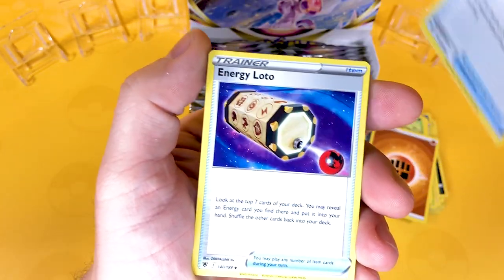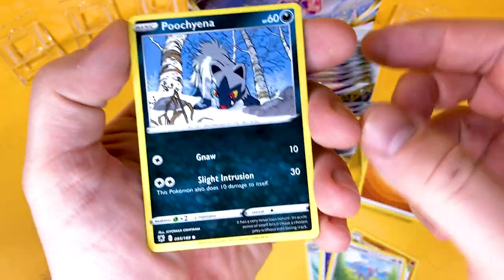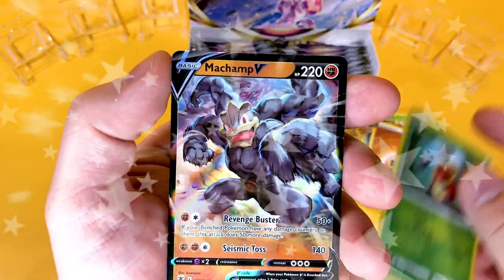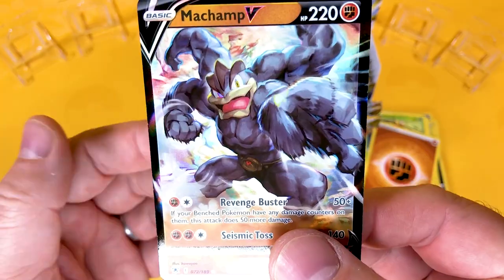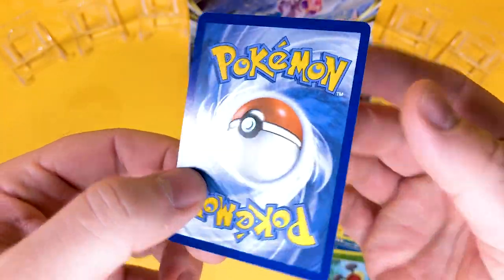So we've got Fighting Energy, Featherball, Energy Lotto, a Hippopotas, a Glameow, a Poochyena, Swinub, a Qwilfish, a Petilil, a Reverse Kricketot, and we've got a Machamp V. Look at the lovely artwork — he's just going to grab your Pokemon cards away from you. That is a nice looking card.